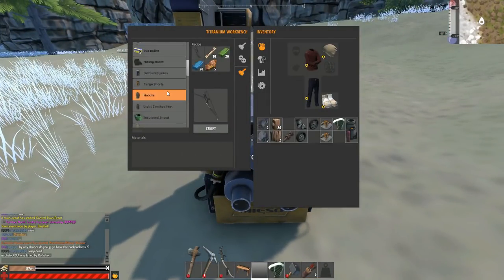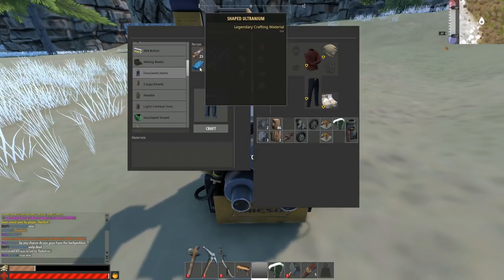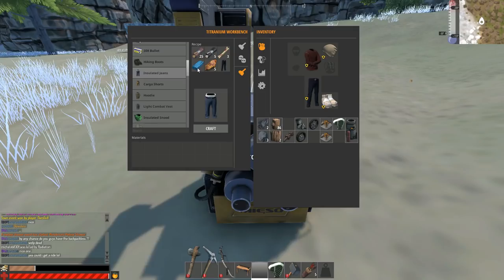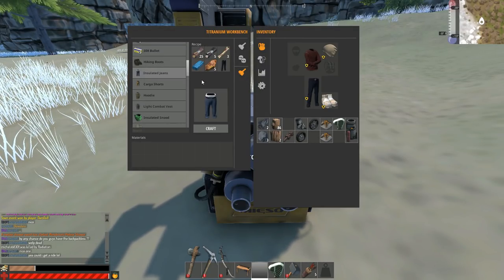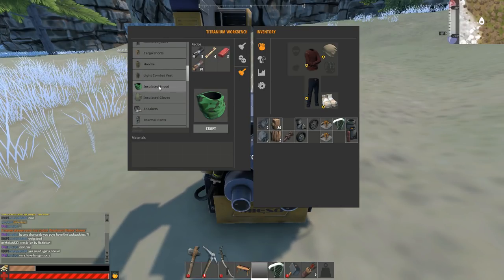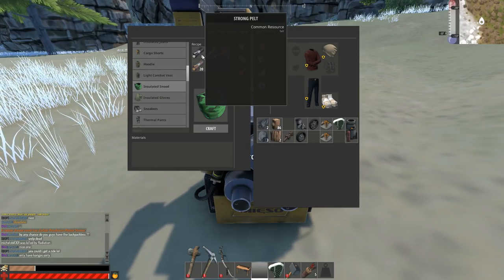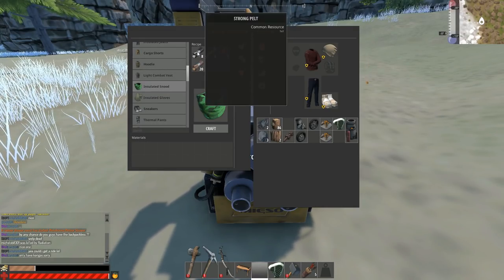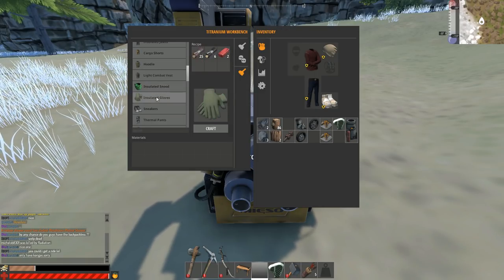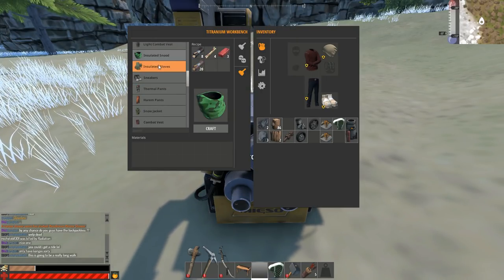On the titranium workbench, insulated jeans is where you want to start for blue resources. You can recycle a raid drill bit, or run into the snow biome and blow up an amber meteor or an ultranium node with dynamite. The easiest way to get into the snow biome in daytime is to make the insulated snood — hunt the yetis (the sasquatch) for strong pelt and titranium. No ultranium needed, giving you an extra 16 cold protection. The insulated gloves also give an extra 16 protection.